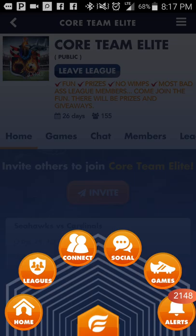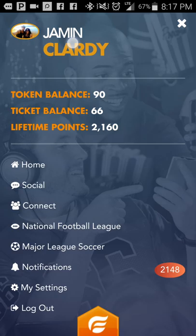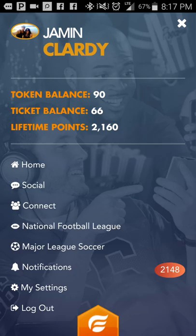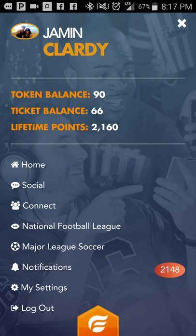That's how you earn tokens. When you first downloaded this app, someone probably gave you a promo code that automatically gave you between 12 and 18 tokens, allowing you to play a bunch of games for free. Continue playing for free by adding friends and building your network — invite people, increase your followers and following, grow your rank, earn points so people know you're good. You'll build a ticket balance and exchange those for prizes and rewards. Come join us — Core Team Elite — and let's see what you got!